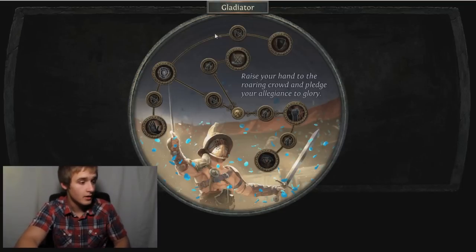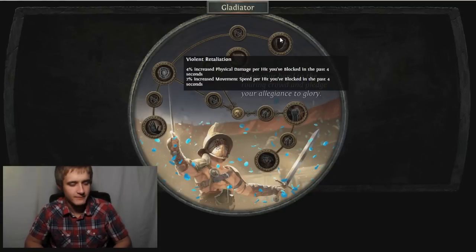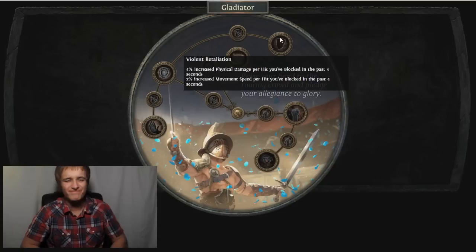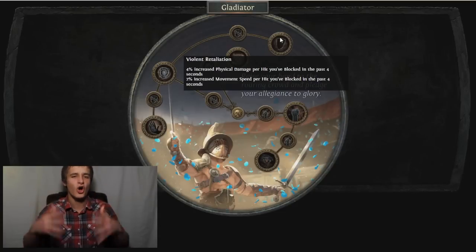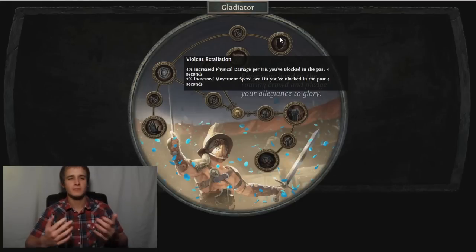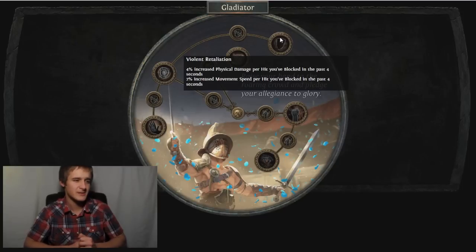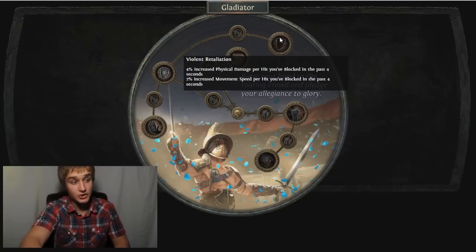That talent is awesome - 8% block is a lot. If you were damaged you're gonna need the block, if you weren't damaged you're gonna want the damage. It's a cool talent - I like how it gives you a stat that alternates back and forth. Then Violent Retaliation: 4% increased physical damage - not melee, by the way, so you could do some melee physical spells perhaps - per hit you've blocked in the past four seconds, and 2% increased movement speed per hit you've blocked. The movement speed is the better part in my opinion.